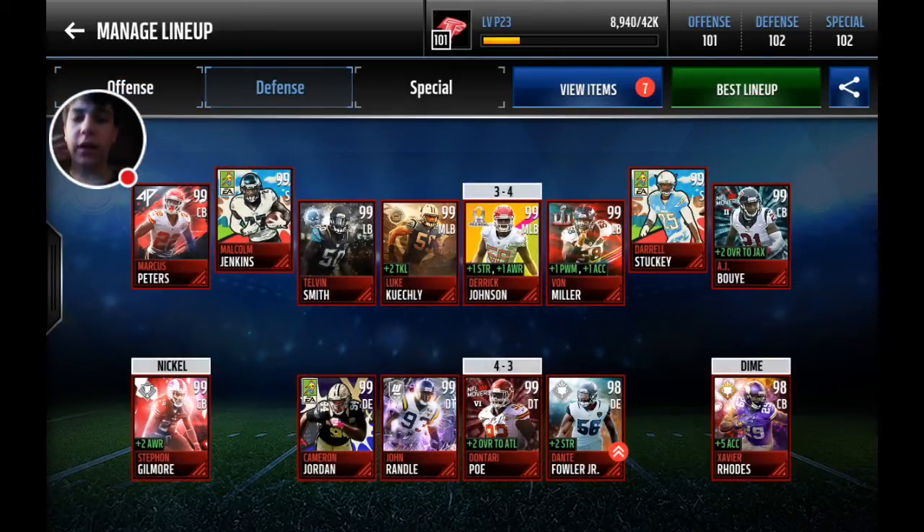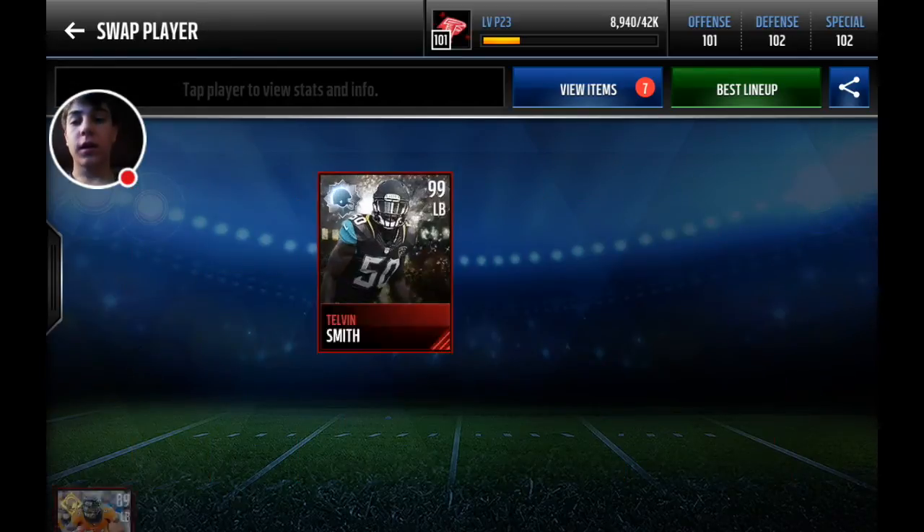As you can see there, EA Sports has an updated Super Bowl Von Miller with plus one power moves and plus one acceleration. I cannot believe this Telvin Smith is rated higher than this Von Miller. I basically sniped this Von Miller for one million coins — it's a great card, with pretty good boosts and even 99 overall.